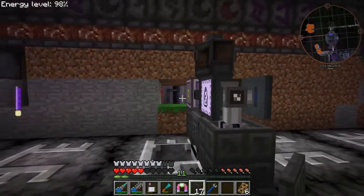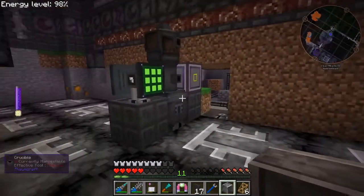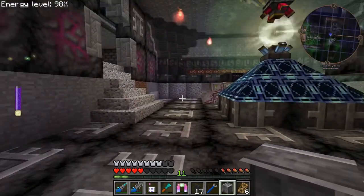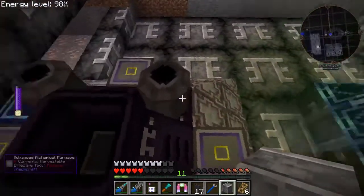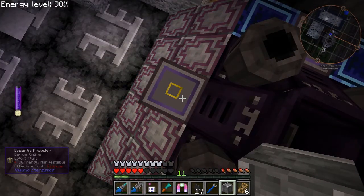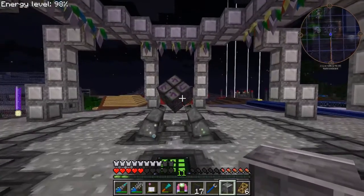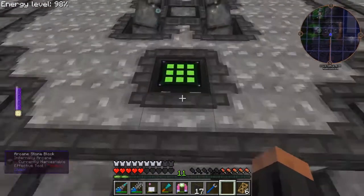I'm still not overjoyed with it, but I think I'm okay with it. We've got the carpenter's wedges making things look pretty nice over here and keeping it where you can get at the alchemical furnace to throw stuff in, and that's all hooked up to the ME system. I've got an elevator right here going up to the infusion altar, which is also equipped with an essentia terminal and a crafting terminal.